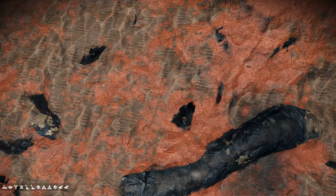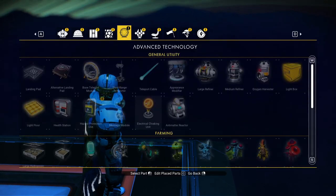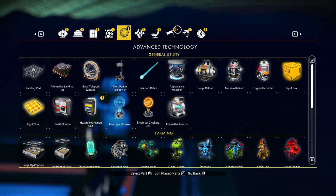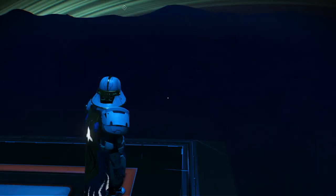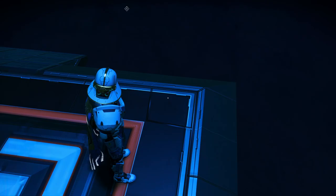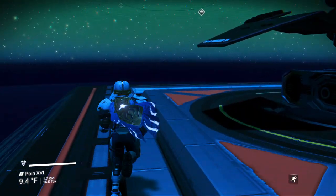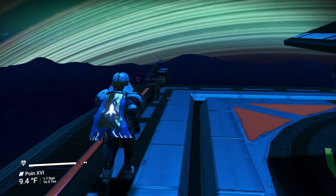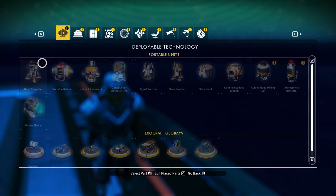Even though there's a base computer on the ground, our landing pad is all the way up here. I can guarantee we're 300 units away — it still has all our technologies available. If I try to put another base computer down here it'll tell me I can't build within an existing base, so I'm actually too close to the base computer below. But that's okay — I'm going to go ahead and build my base here.